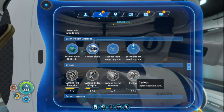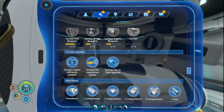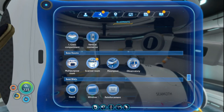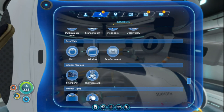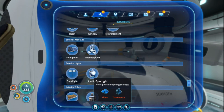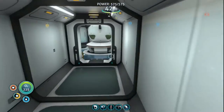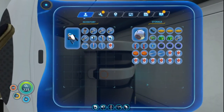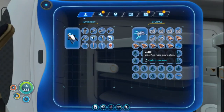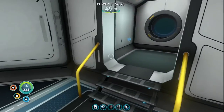I could make the scanner room. Scanner room. Thermal plant. Oh, you know what, just out of curiosity — glass and two titaniums. I have a glass in here somewhere — glass and two titaniums and my habitat builder. Yeah!